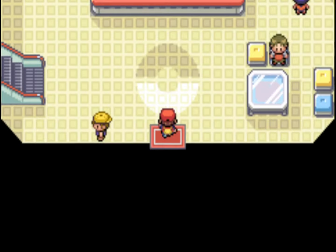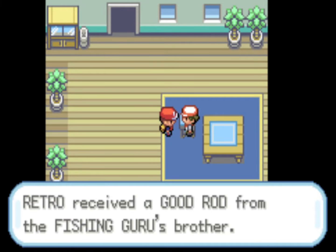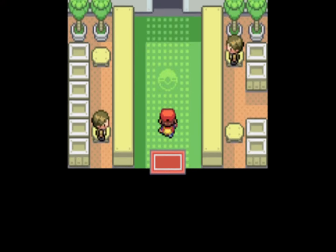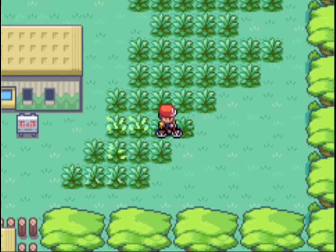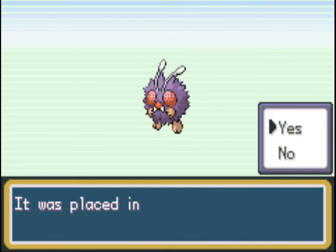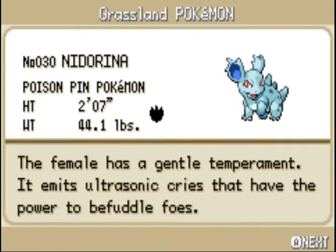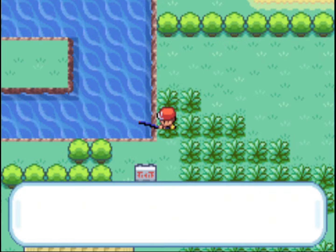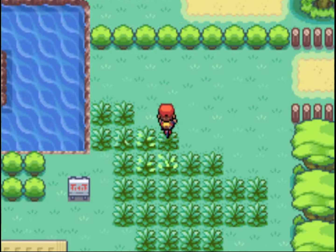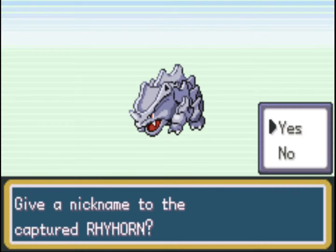We're heading out of this gym. The other thing to do in this town is the Safari Zone — we'll heal up and then go through. If you're trying to hit that magic number of 60 to get your National Dex, the Safari Zone is a brilliant place to do it. We get 30 Safari Balls, and these fights aren't like normal ones — you can either throw a ball, use a rock, use bait, or run. The best strategy is literally just throw balls and hope for the best. I'm also using the Good Rod here to get more Pokémon from the lake — the Good Rod gives you different Pokémon to the Old Rod and Super Rod, so it's worth checking all the rods.